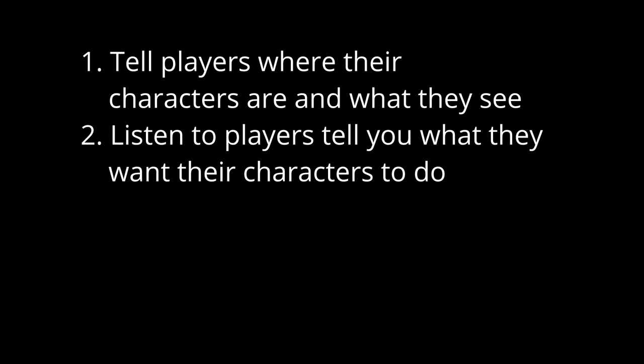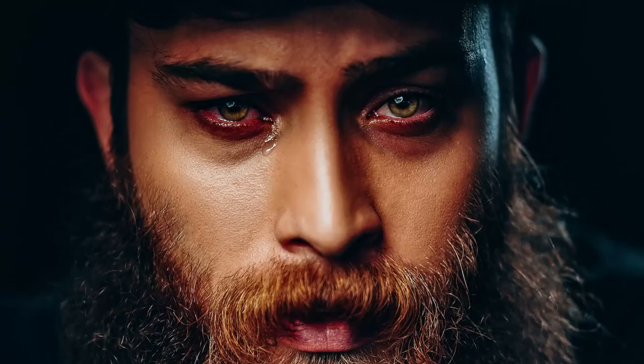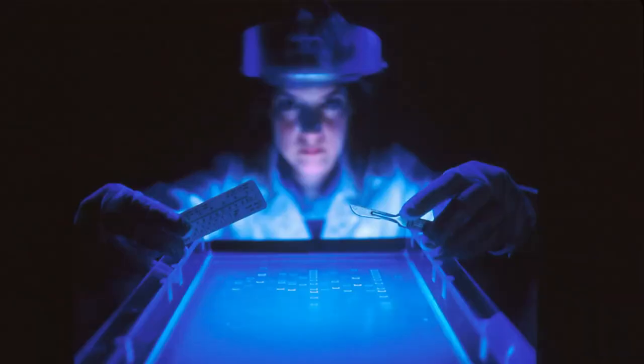1. Tell the players where their characters are and what they see around them. 2. Listen to the players when they tell you what they want to do. 3. Tell the players the outcome of their actions, based on either common sense or the roll of a die. Cycle through these steps. Trust the system — this is how it works. Eventually your players will make their way to the end of the adventure, or they'll all be killed. And you're a Game Master now — you've run your first role-playing game. It's that easy.